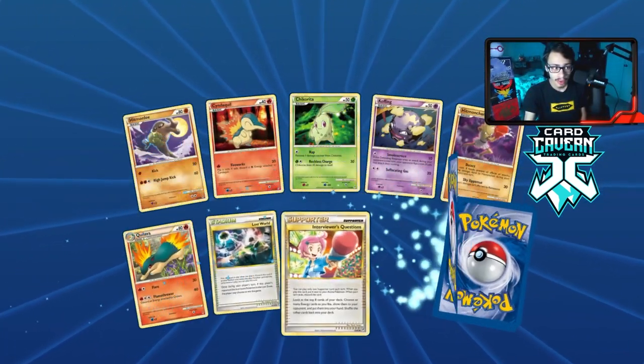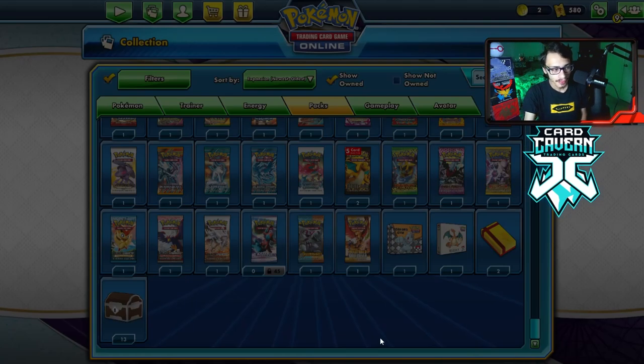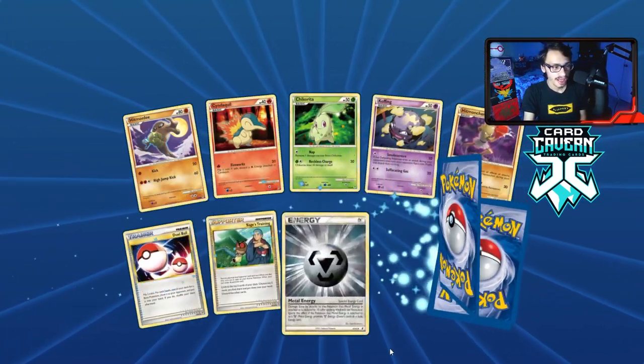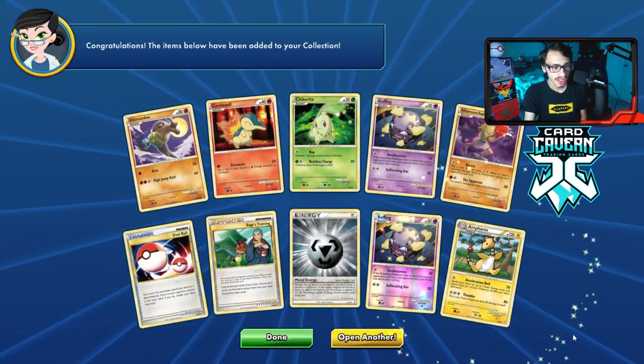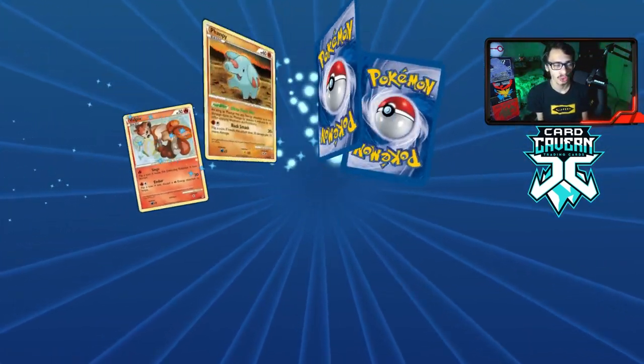Next few packs give us another Mareep and another Cleffa — that was still pretty hype though. We see a Coughing and the rare is an Ampharos. Hopefully we can get something like a reverse hollow Lost World — that'd be awesome to pull.